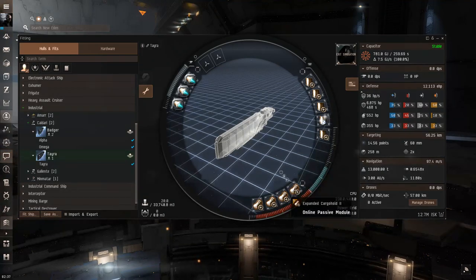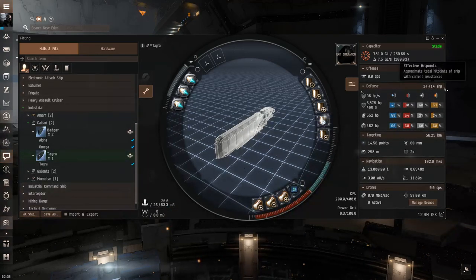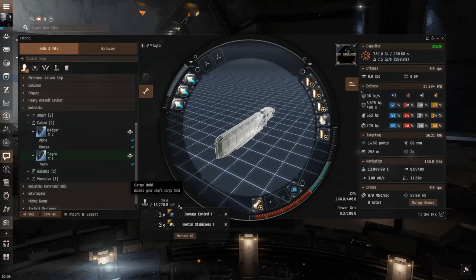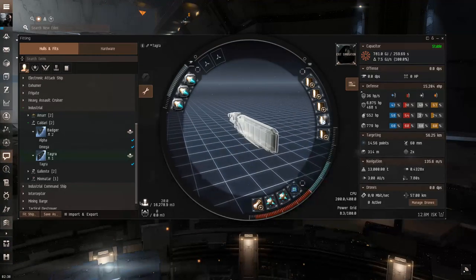I thought about adding a thermal resist in the last slot, but figured the raw HP of an extra shield extender was better — it gives more EHP across the board against all resistances. Down in the low slots: as you need less cargo capacity, make sure you're swapping out the cargo hold expanders, because they waste a slot and also actively reduce your HP by hurting your structure. Replace the first one with a damage control for about 2,000 extra EHP.